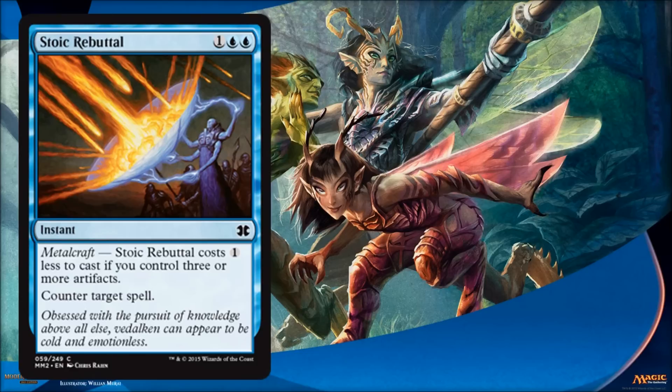Stoic Rebuttal — I really liked this card when it originally came out. Basically it's a Cancel, but if you have three artifacts, it becomes a Counterspell. And Counterspell is awesome, so if you're playing Metalcraft, play it. Cancel is better in some limited formats than others — I've played formats where Cancel is basically an auto-include, but in Dragons of Tarkir and Khans of Tarkir I honestly never played it because it's just too slow. Here I think it will probably be okay, but it's hard to say until you play. If you're playing Metalcraft and can counter spells for two mana, then absolutely — it's an auto-include.